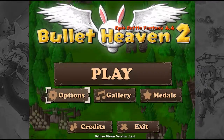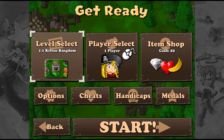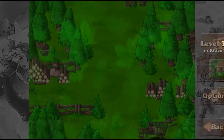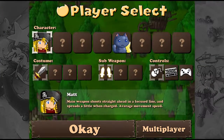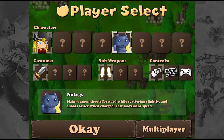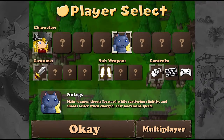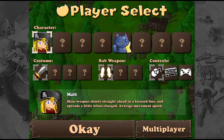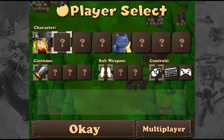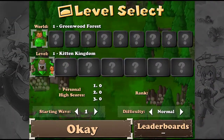Alright, let's play. Level select — level one, Kids and Kingdom. For character select, I guess we'll be a cat — why would we not? Main weapon shoots forward while scattering slightly and shoots faster when charged, with fast movement speed. There's also an option that shoots straight ahead in a focused line and spreads a little on charge, with average movement speed. I'm going to be a cat — obviously.